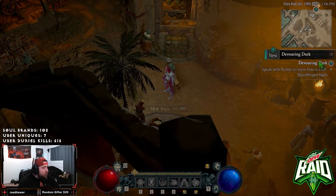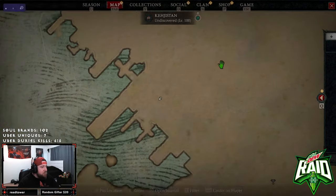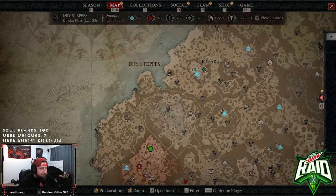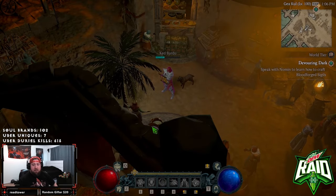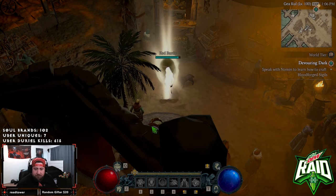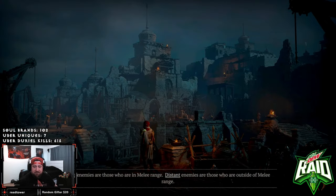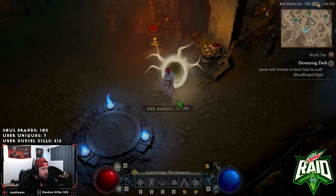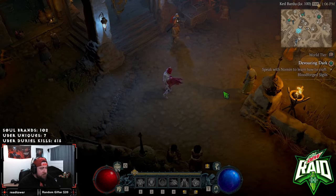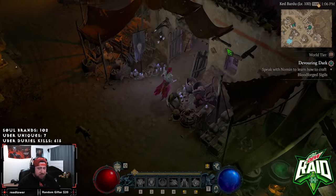Alright, 'Devouring Dark' — speak with Gnomon to learn how to craft blood forge sigils. All the way up here, let's go. Alright, let's get this thing going man, let the quest line begin — the Devouring Dark. Let's go, learn how to craft blood forge sigils.